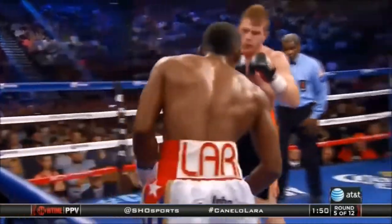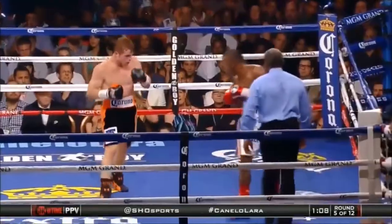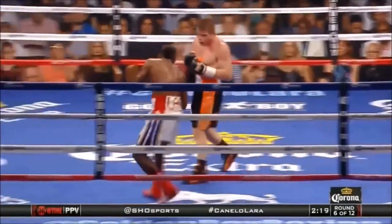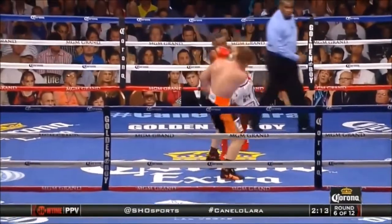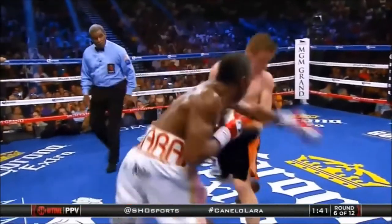Lara doing a good job of not thinking twice about them, but they could have an effect on Lara as the fight progresses. Straight right hand to the body — in terms of body shots landed — as we are coming up on the final 60 seconds. There's the southpaw-orthodox feet tangling. The boxer will frustrate you if you're a pressure guy.